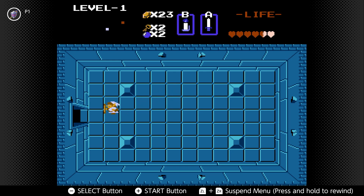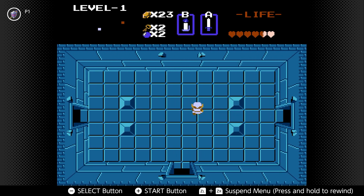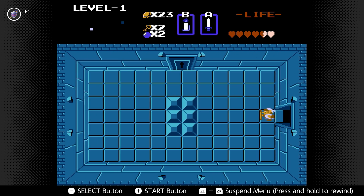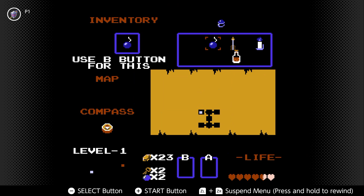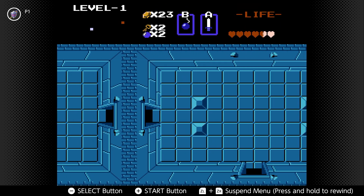One thing to point out about this room and the room to the left is you can bomb the northern wall right here if you want to get a shortcut. I don't want to waste my two bombs on that, so I'm not going to — but that also means I have to use all the keys. In this game, keys can transfer between dungeons, you just have a key count. Actually, I take it back — I am going to bomb anyway. I might as well save the key.